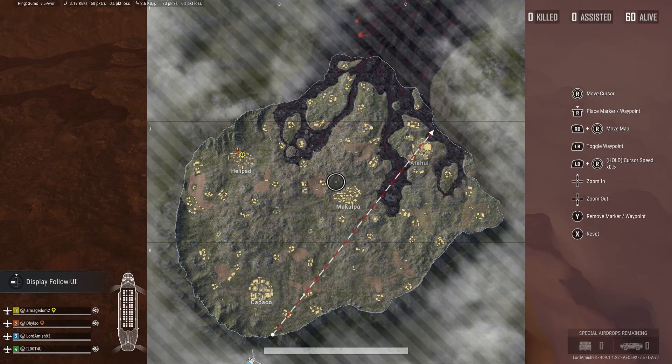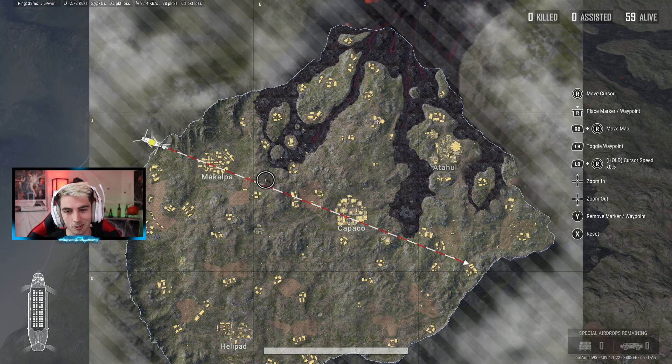Now going over the dynamic changes: as you can see, we have three major locations — Kapako, Makapa, and Helipad. On the next map view you'll see that they change — that is the one dynamic change I've noticed. People say the lava flow changes or the map size changes, but nope, it's just those three locations that swap around.